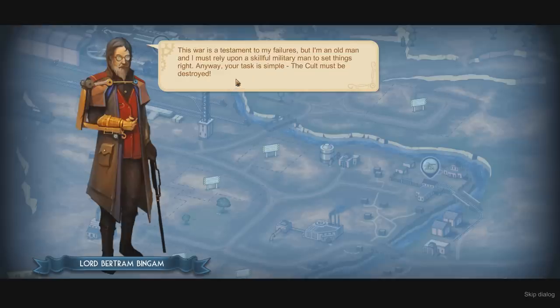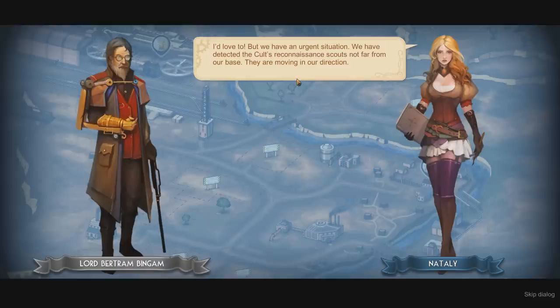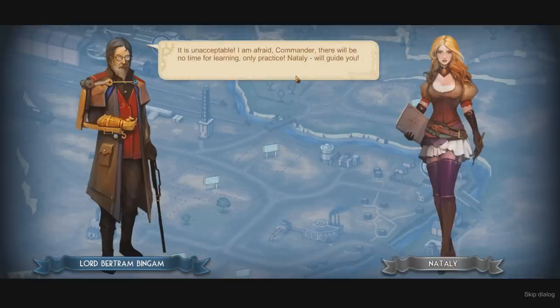This war is a testament to my failures, but I'm an old man and I must rely upon skillful military men to set things right. Your task is simple — the cult has to be destroyed. Commander, let me introduce my chief assistant, Natalie. She will help you with all the questions and tasks. We've detected the cult's reconnaissance scouts not far from our base and they're moving in our direction. There will be no time for learning, only practice. Natalie will guide you.